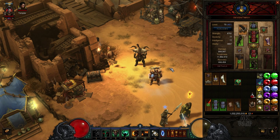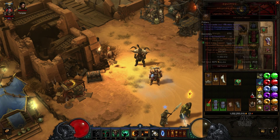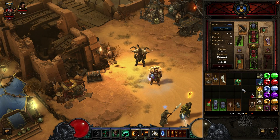For gems, the Bane of the Trapped, Pain Enhancer, and Gem of Efficacious Toxin are the gems of choice for physical elemental damage Furious Charge builds — they are the best options available.